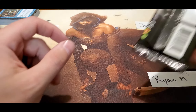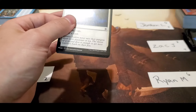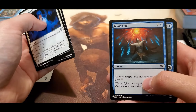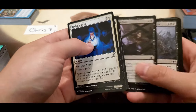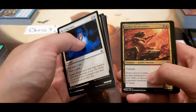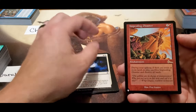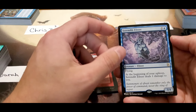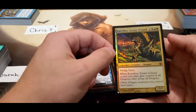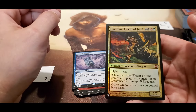Moving on to Zach - he's got three packs. We gotta start hitting something, definitely gotta start hitting some money. Cultivate, Reclaim, Job on Death Riders, Impeding Disaster, and the foil Tyrant of the Jund - not bad, some good artwork on that, a lot of detail.